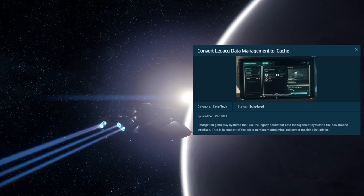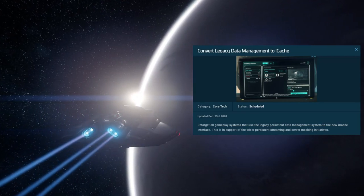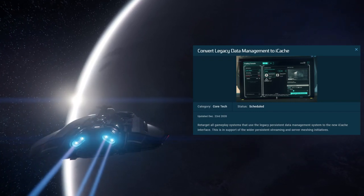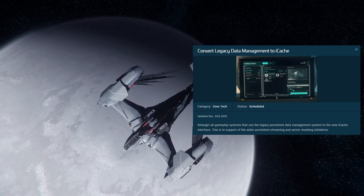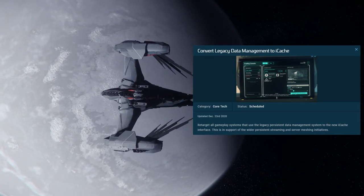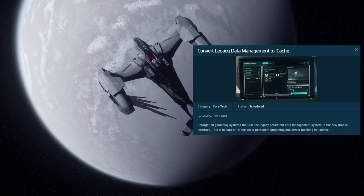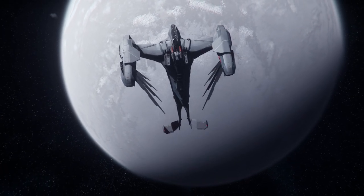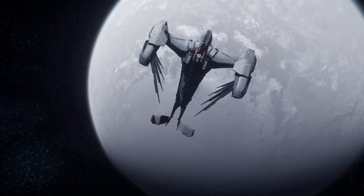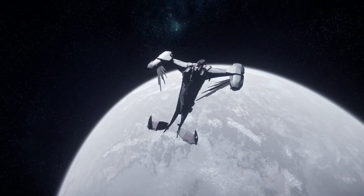I'm actually very excited about this because in 3.12 PTU I think I'm already starting to see a little bit of iCache in the universe. I crashed about five times in a row, and every time I logged back in I was in my MSR cockpit at the exact same place I was previously — the server was keeping track of where I was. Little by little they're putting these features in place in the background, and we are inching closer and closer to full persistence.